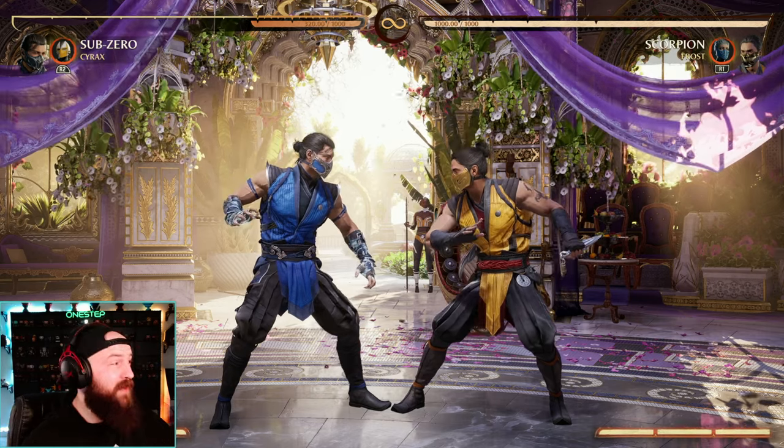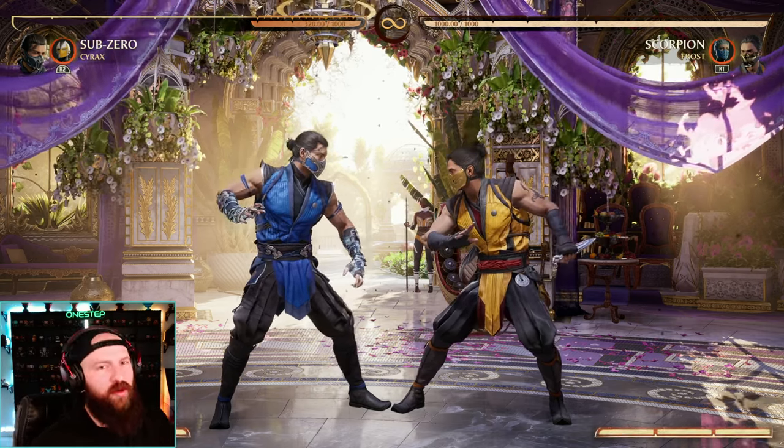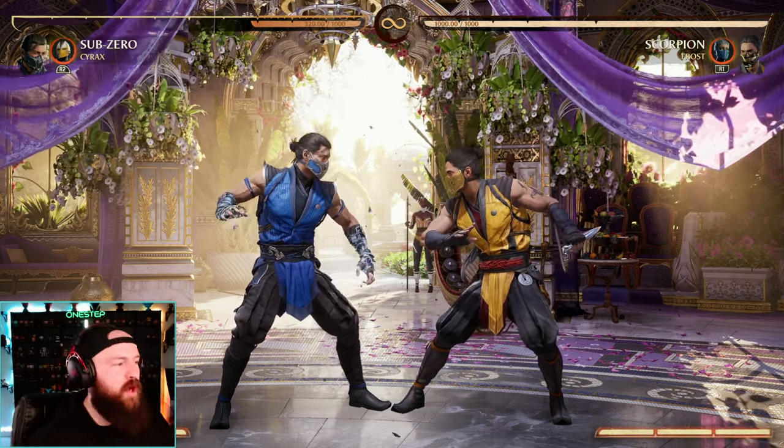The timing on that one — when to use Cyrax — is a bit tight. But once you get it down, it is so worth it. 46% no meters using Sub-Zero is pretty cool. Now, a couple of things about that combo.